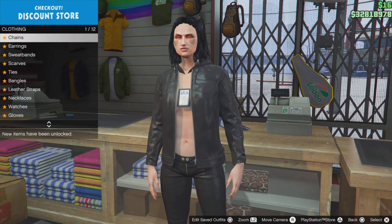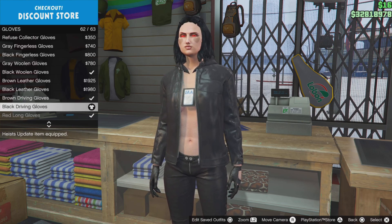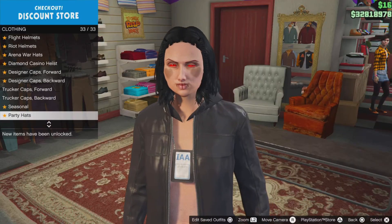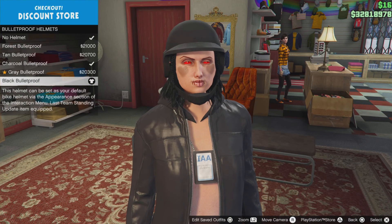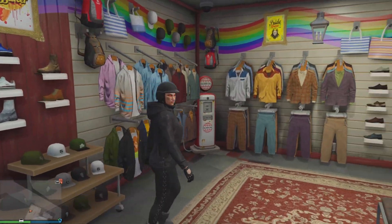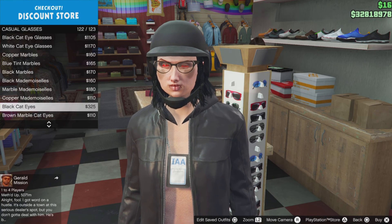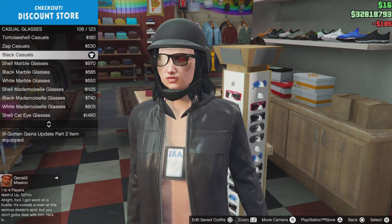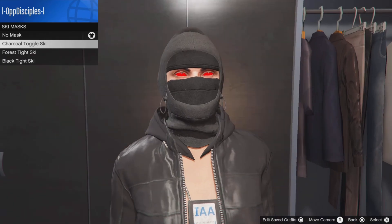Now head to the clothing store to add some accessories. Go to gloves and select the black driving gloves - should be number 62. It's kind of a nice try-hard biker outfit. Then go to the hat section, go down to bulletproof helmets and select the black bulletproof - it should be the last one. Back out, go to glasses, go to casual glasses and select these black casual glasses - they'll be number 106. Now to add a mask, head to the mask store. At the mask store go to ski masks and select the black tight ski mask.